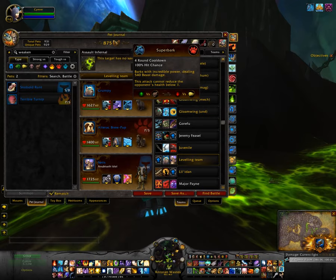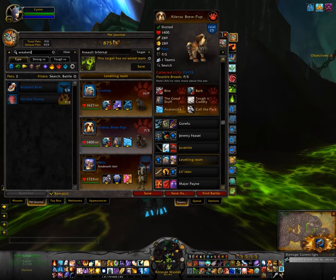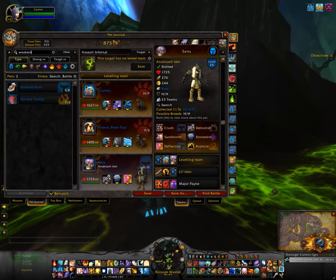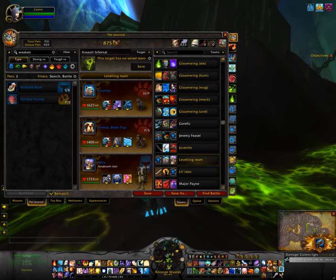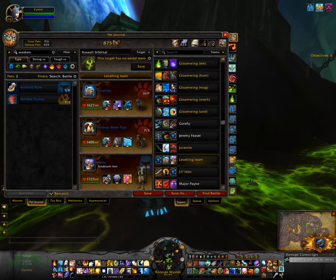You don't have to use the exact abilities I'm using, but Grumpy is definitely the one to go for when capturing the pet you want. For the second slot, you could use a pet that has an AoE heal ability — like this one that heals other friendly pets — some aquatics have something similar as well. The third pet, the Anubiseth idol, is good because it has deflective abilities, can do some good damage, and if you need to reduce damage taken you can use Sandstorm. That's my go-to team — I hope that helped, thanks for watching!